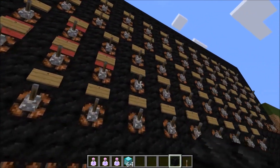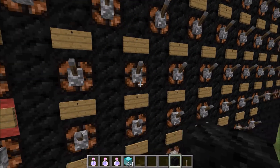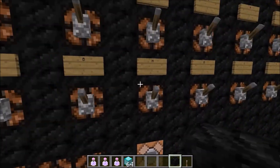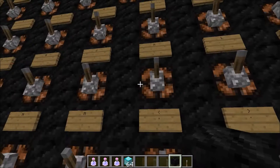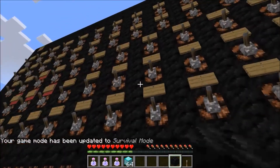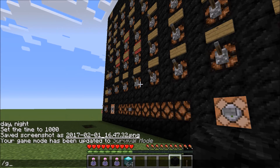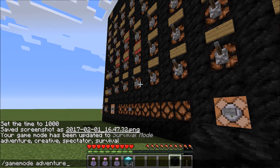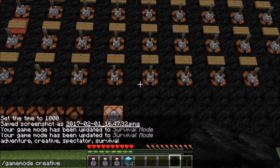If you want to open the chat, just hit T. If you want to enter a command, hit the slash key to open the command input. For example, type 'gamemode 0' for survival. When you type a letter like G, you can hit Tab to autocomplete to 'gamemode,' then keep hitting Tab to find the right option, like 'gamemode 1,' and hit Enter.